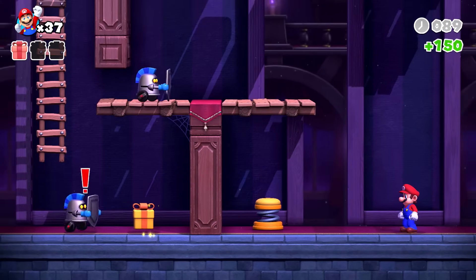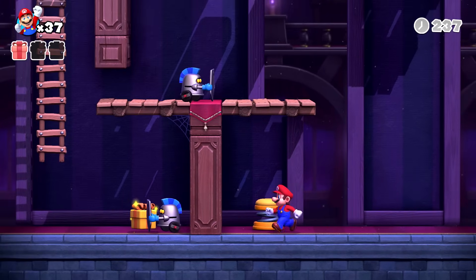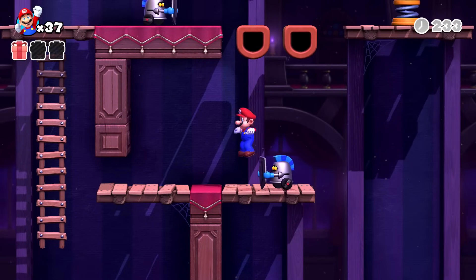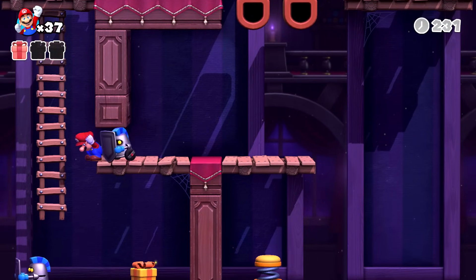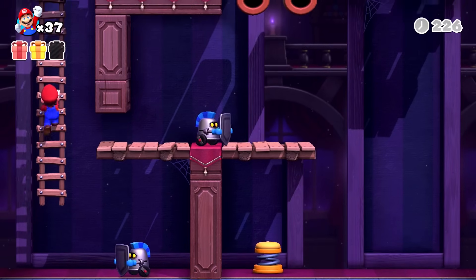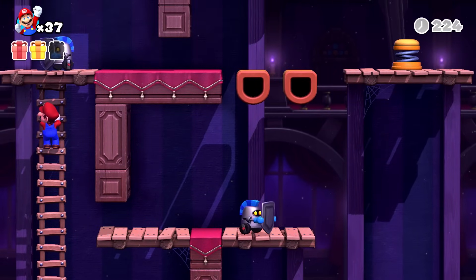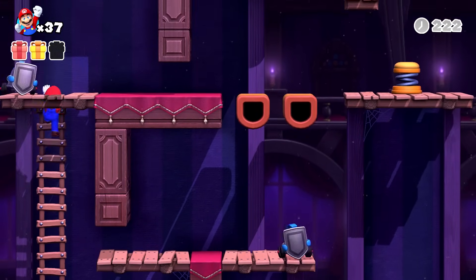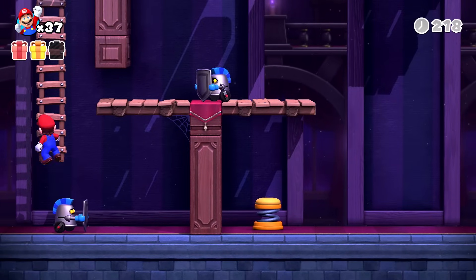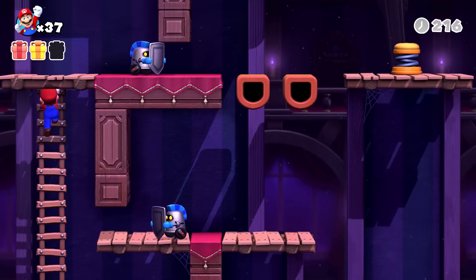Let's go through this part. Here are these little shield guys — when they spot you, they charge you. But can I land on top of you and grab you? I cannot, that's what happens here. I can see myself being able to get pushed into little areas, maybe if I'm ducking, that I wouldn't normally be able to reach too well. We're looking for one more present — where could that be?